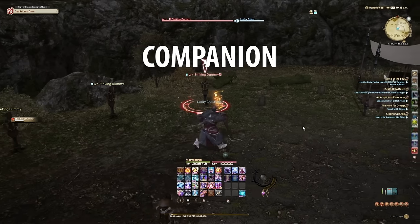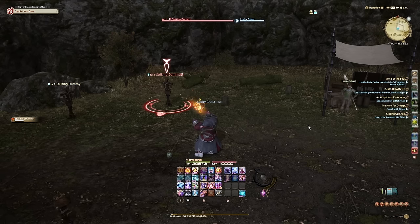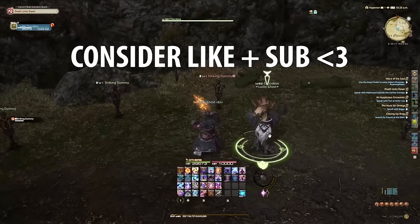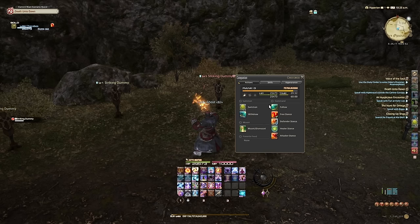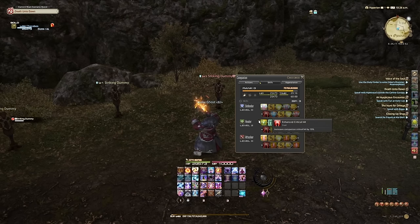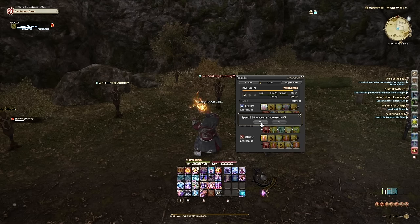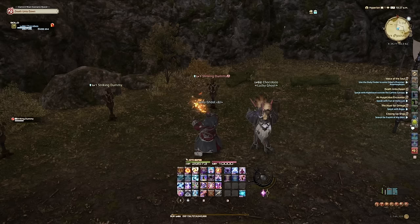Around level 30 or so, you'll unlock the ability to summon a chocobo to fight alongside you when solo questing by completing the quest 'My Feisty Little Chocobo.' To summon your chocobo you'll need some Gysahl Greens. I highly recommend making your chocobo a healer — it seems the most effective. Your chocobo does level separately from you; you can view its skills and level under the Companion menu and choose which skills to level up. Your chocobo will stay out for 30 minutes per Gysahl Green used, stacking up to two times for an hour total.